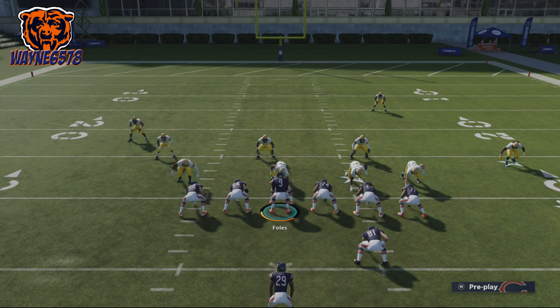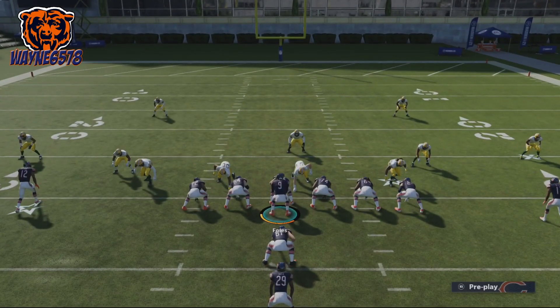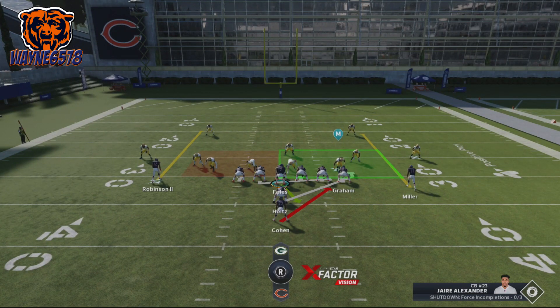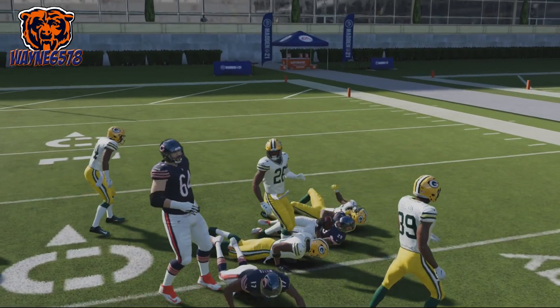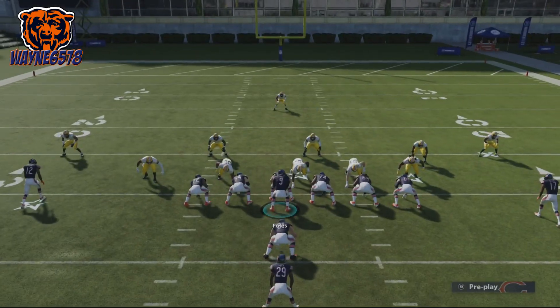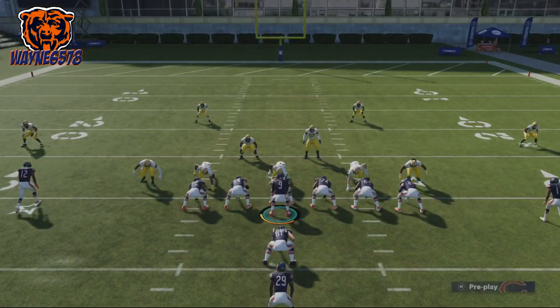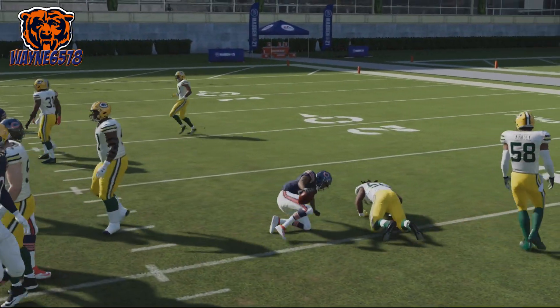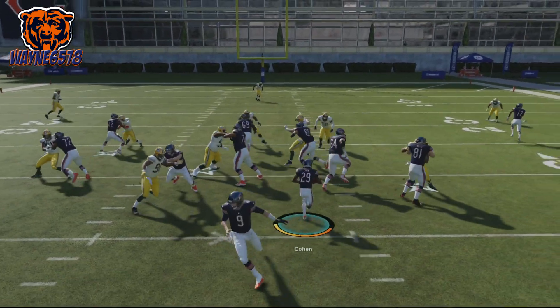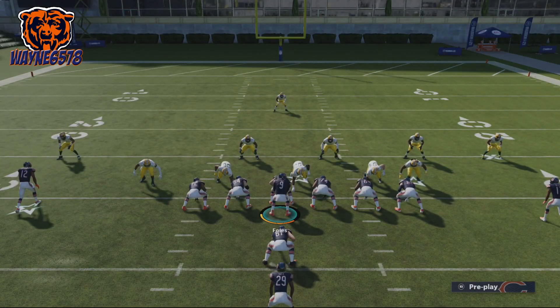This is the I-Form Close Power O — really great run. You can flip it, and you know I love plays you can flip. I do like to look at how they're lined up, checking for outside linebackers or safeties in the box. But the best thing about this one is you just need to look for a pocket in between that tackle and that pulling guard. Let that guy get out there and aim for that pocket — no matter if you run right or left. We're running to the right — let that pulling guard get out there. That's the pocket right there we're aiming for. Really great play — you can flip it and run it any way you want.